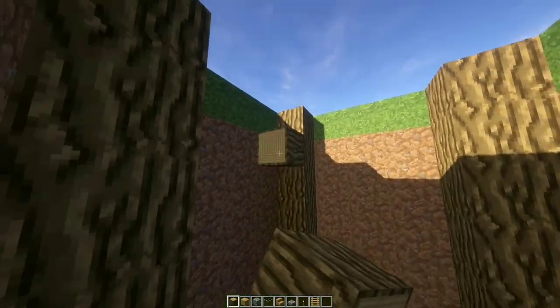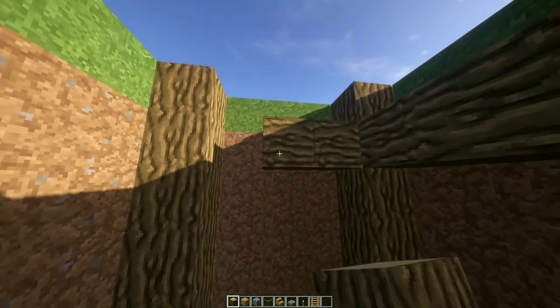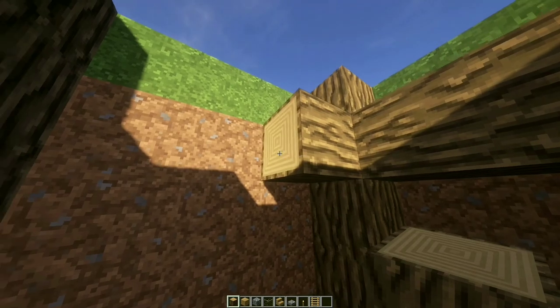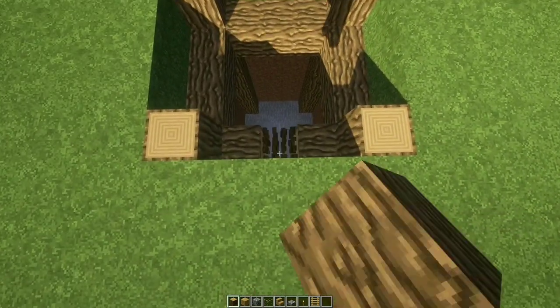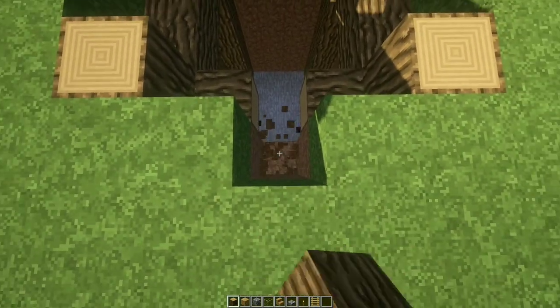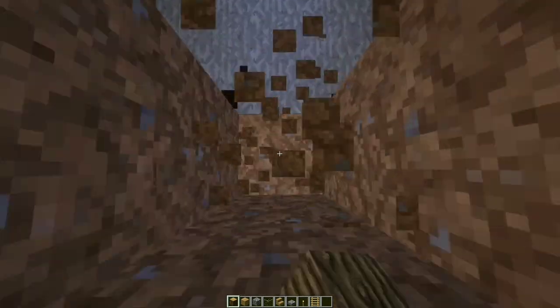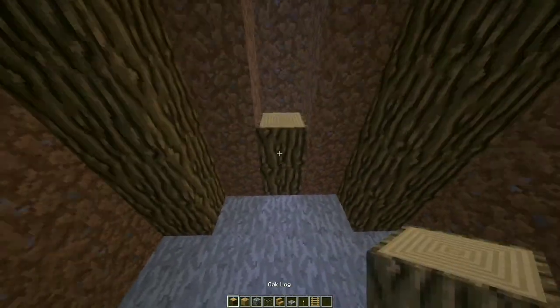Now let's connect the pillars together like so. After that, break the middle block in one side of your base to make the entrance. Bring this down by 6.